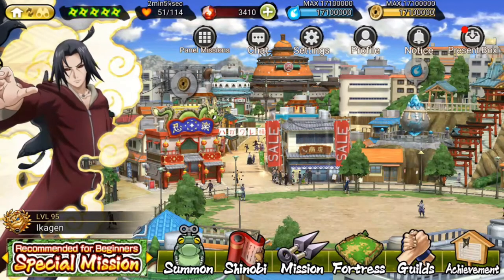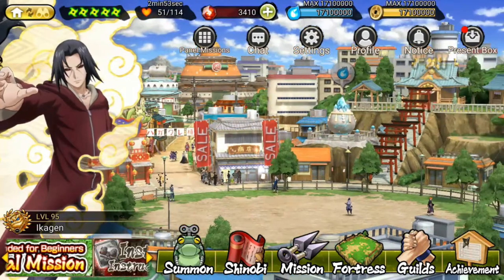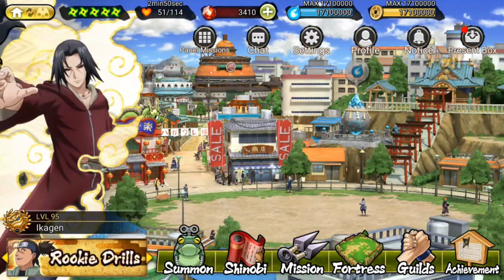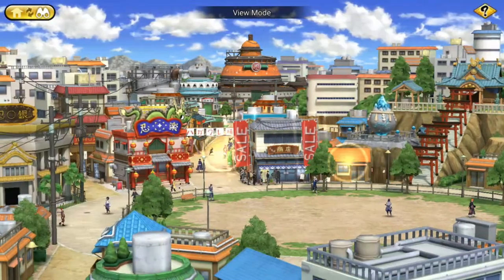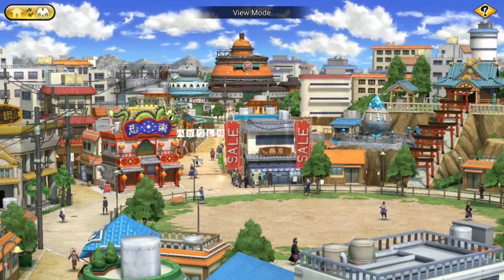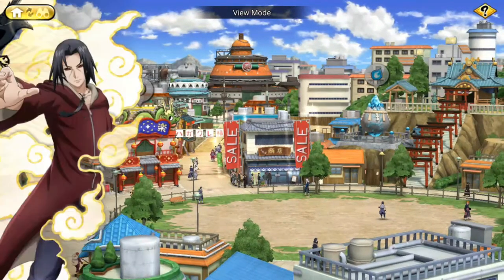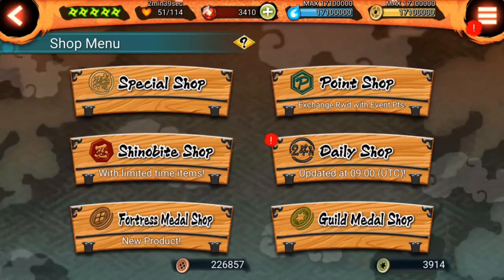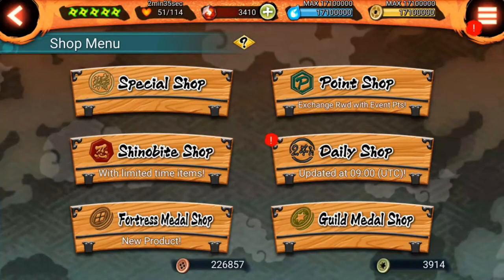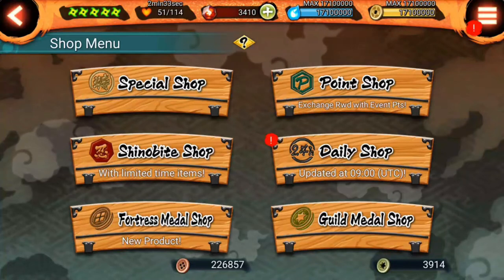So where can you get these traps? First things first, we need to go to our shop, which is the thing in the middle of your village. It depends on the level of your village how this shop will look. We go there and once we are here, we can see there are many things, but we are going to focus on where it says Fortress Metal Shop.